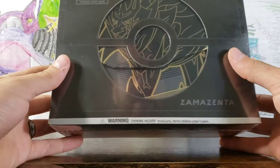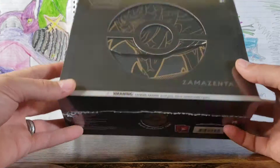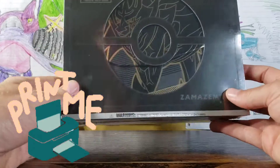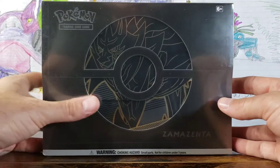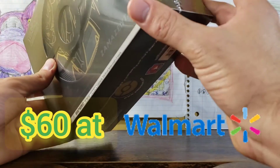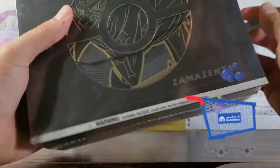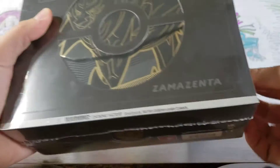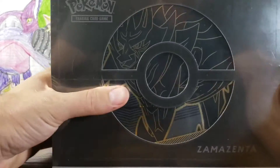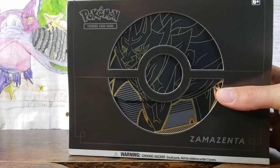Today is ETB Tuesday and we are opening up a Zamazenta ETB. This Elite Trainer Box just got reprinted and you can pick it up at Walmart if you're lucky. I actually grabbed some stuff and spotted this in the back, so I feel pretty fortunate. I've actually never gotten my hands on one before, so I don't even know what to expect.